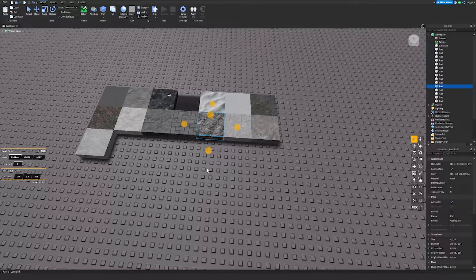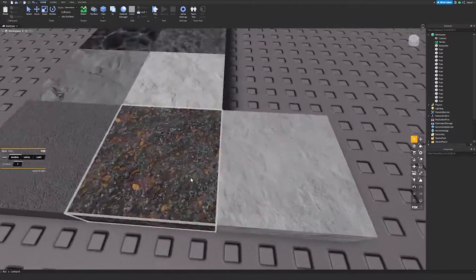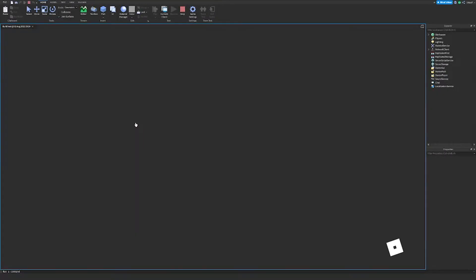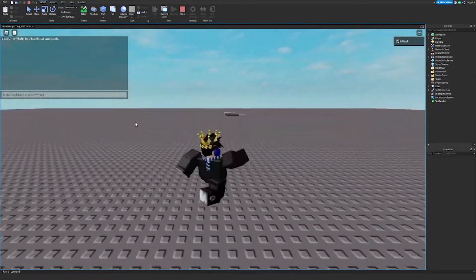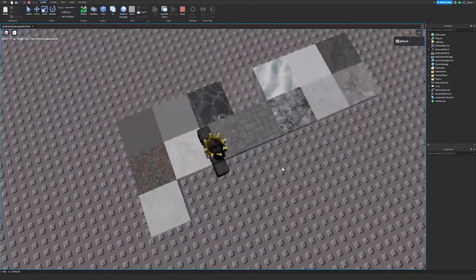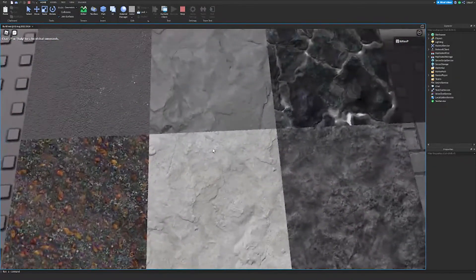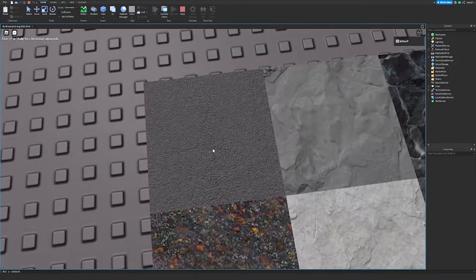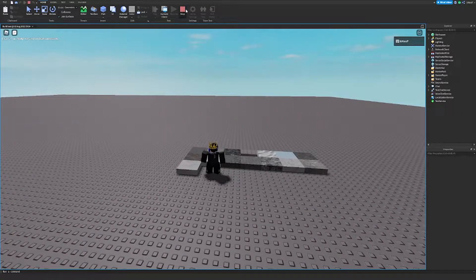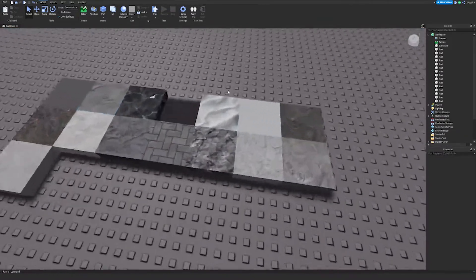We're going to test some things out and see how these textures look. You're going to see how realistic they tend to be. They look really nice — in terms of how close you get to them, they have a lot more sharpness and adjustments. Asphalt looks really nice; if you're working on a city you could actually replace the roads from concrete to asphalt.